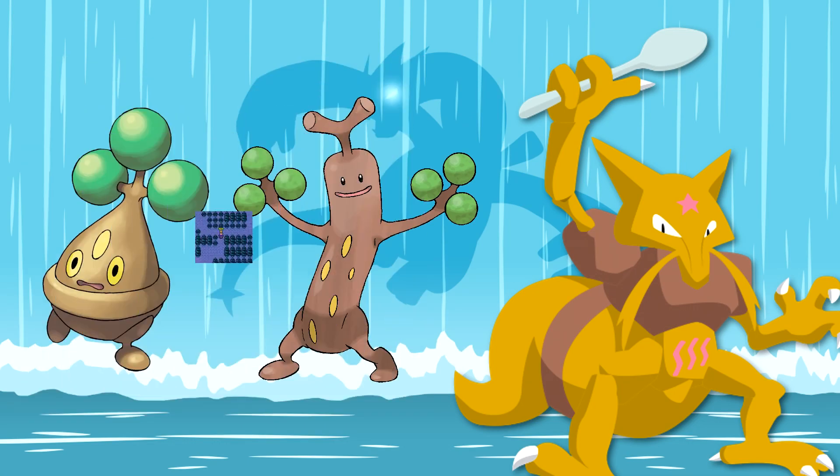And furthermore, look at these little green things on them — I think they're leaves. The backstories of these Pokemon give a really good reason to make them Rock and Grass types, but for some reason they're just pure Rock.